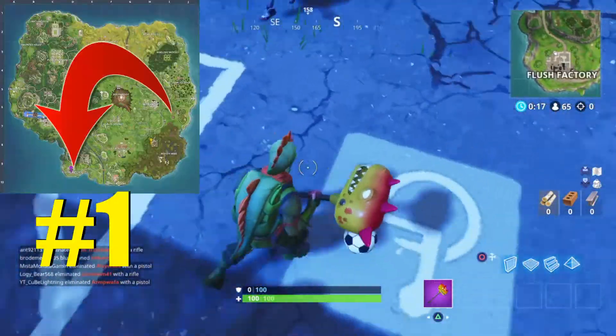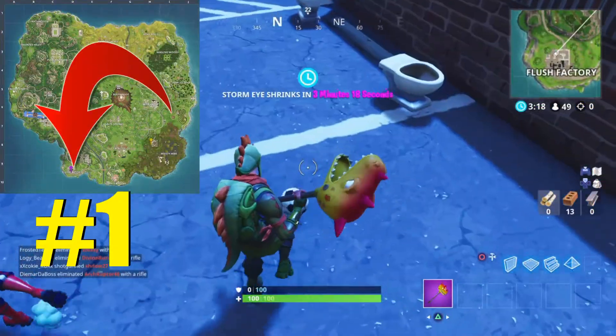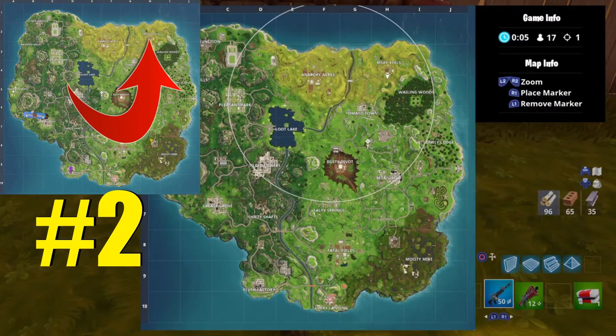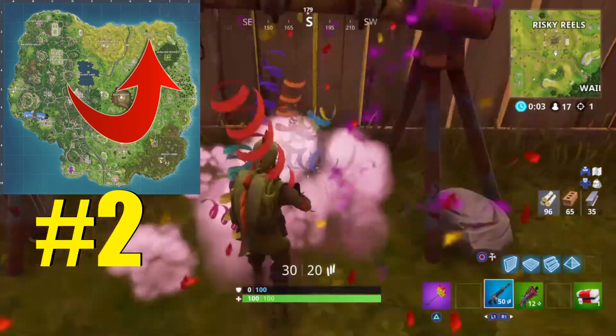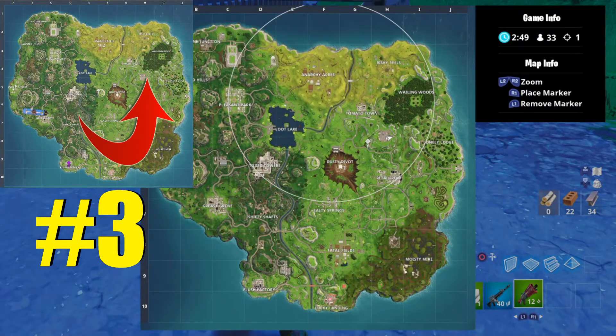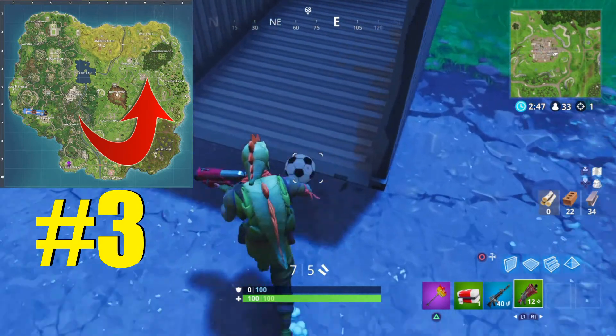In this video I'm going to show you how to score a goal on different pitches. To complete this, you are going to need to go to five different locations and score a goal at each of the places that you land. There are more than five net locations, but you just need to score five goals to complete this challenge.